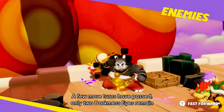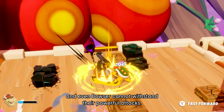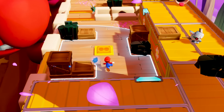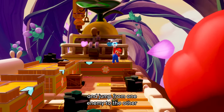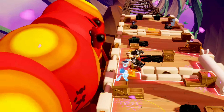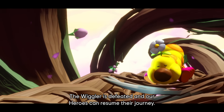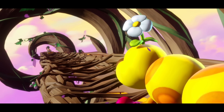A few more turns have passed — only two darkness eyes remain, but new powerful enemies have spawned and even Bowser cannot withstand their powerful attacks. With only two heroes left and the last darkness eyes far out of attack range, Mario can count on his iconic stomp attack and jump from one enemy to the other before delivering the final blow. This is it: the Wiggler is defeated and our heroes can resume their journey. I hope you enjoyed this very special battle — that's all for now.